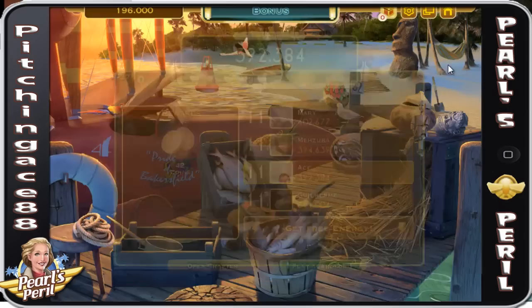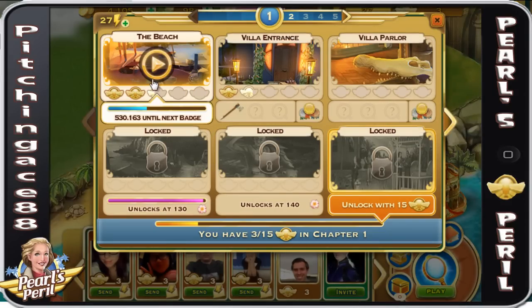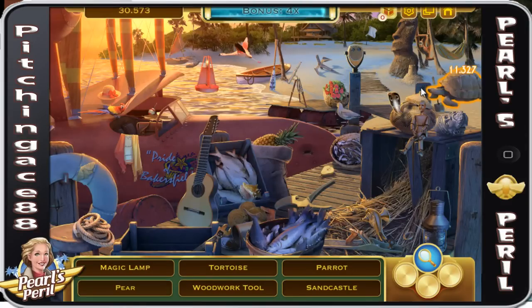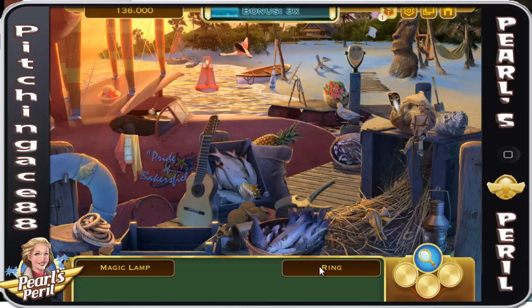I can keep gaining pilot wings. As we keep going through and getting all these stars, you'll see me unlock more and more stuff. Pot, tortoise, parrot, woodwork tool, pear, sandcastle, shoulder bag — I don't know where the ring is, but right there. And the magic lamp is going to be here.